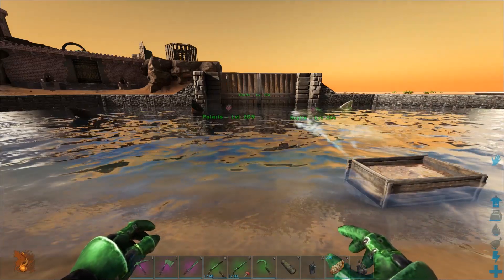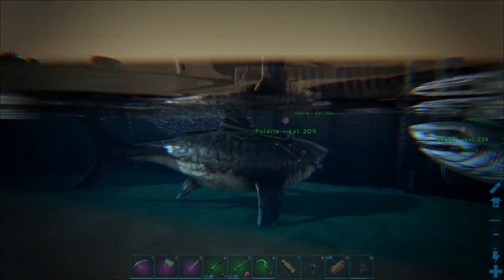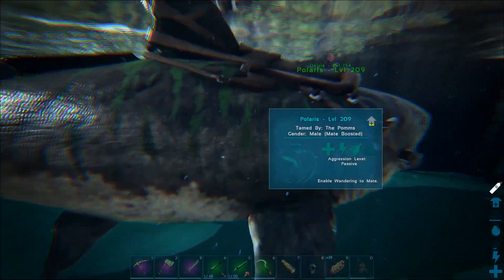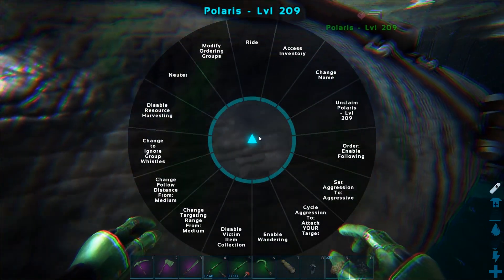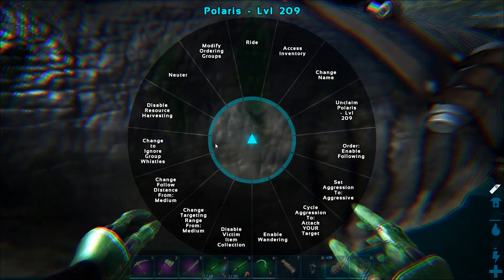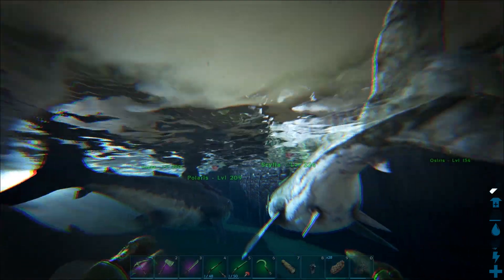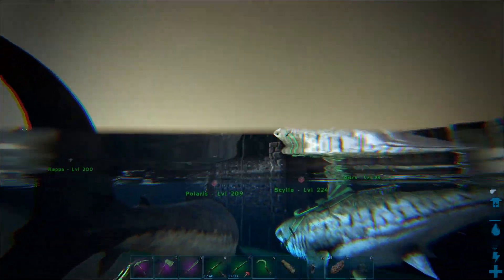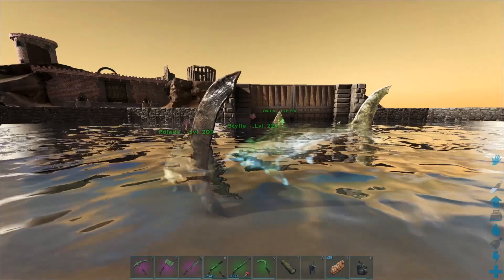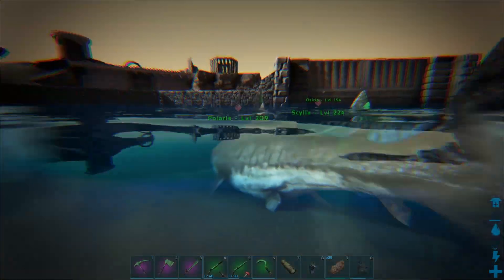So I thought we'd kick off today's episode by breeding our two megalodons here, Skylar and Polaris. If this works in the same manner as the normal mechanics, it should be a case of simply enabling wander to mate. We want them to heed the whistles so we can try and keep them in one place. We'll see if this pen here is enough to keep them nearby. Let me back out and keep whistling — do we see the mating?